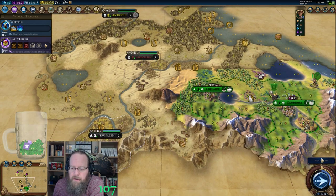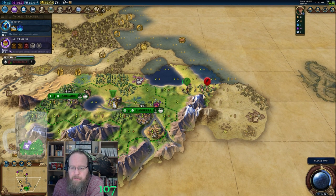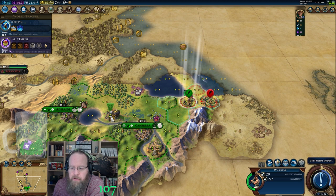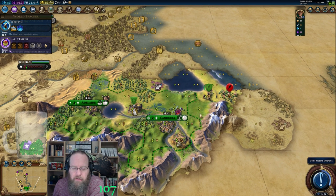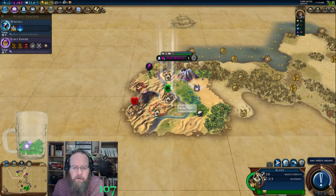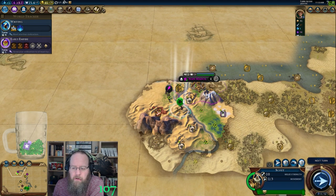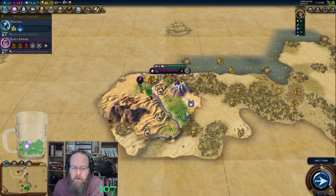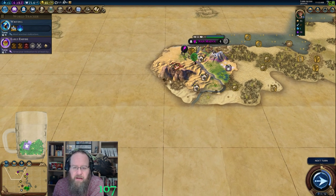Lots of nice desert spots for a Petra somewhere. The warrior had a feeling — I think what I'm going to do is let the warrior hit me; I'll stand on that hill to defend. Unfortunately he's in the way of me getting in there — the Barb's in the way.